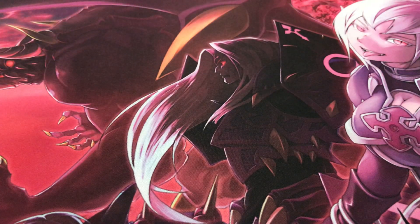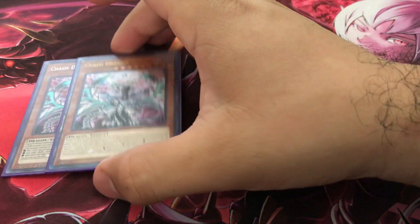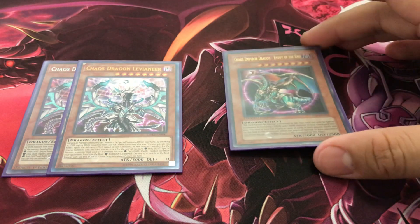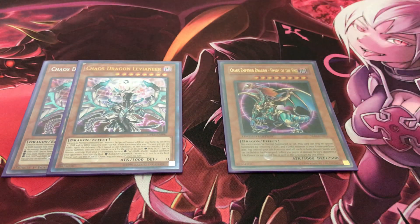I'm also running a small chaos engine — two copies of Chaos Dragon Levineer. I can't wait for the alternate art; that card's gonna be really cool. Two Chaos Dragon Levineer is searchable with one of the cards I have in store. Same thing with Chaos Emperor Dragon Envoy at the End — it's mainly just a body to go into rank 8 plays. Chaos Dragon Levineer can also rip cards out of your opponent's hand or pop cards on your opponent's side of the field non-targeting, so it definitely comes in clutch for hand traps.